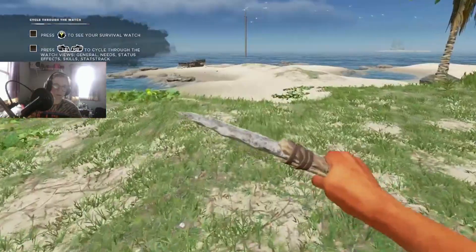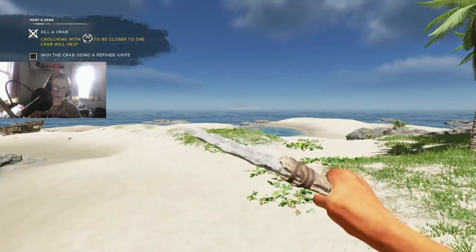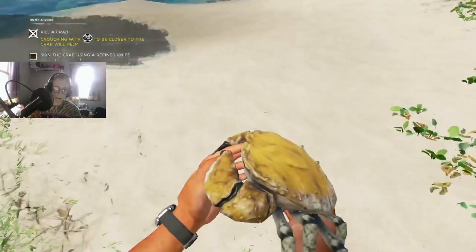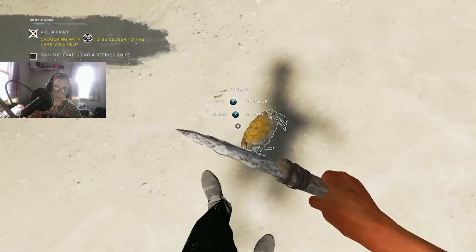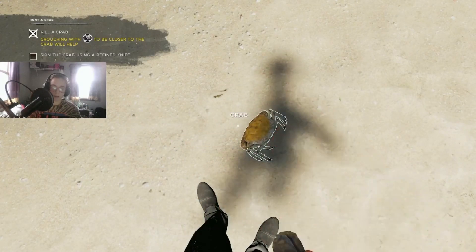Press Y to see your survival watch. Skin the crab using a refined knife. Skinning it - ew, that sounds disgusting.